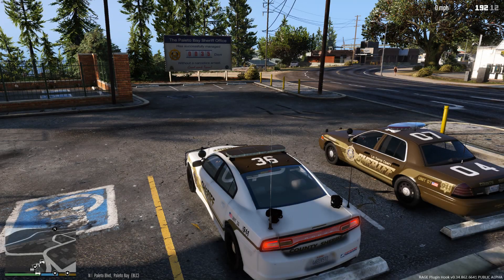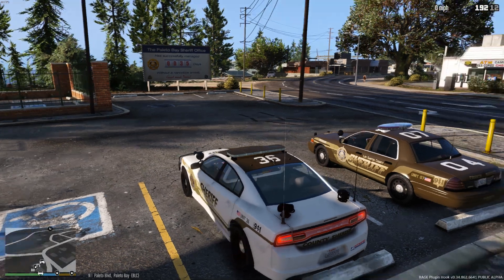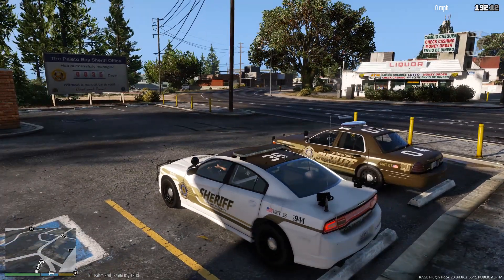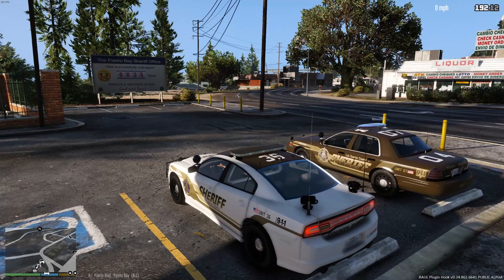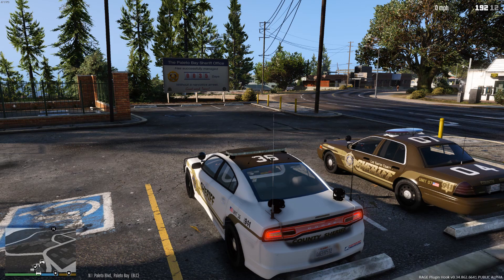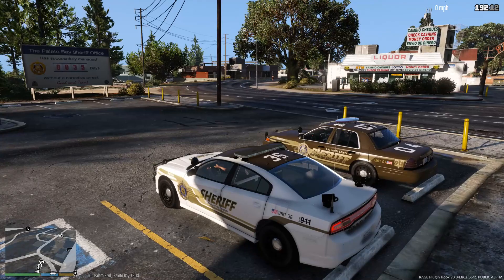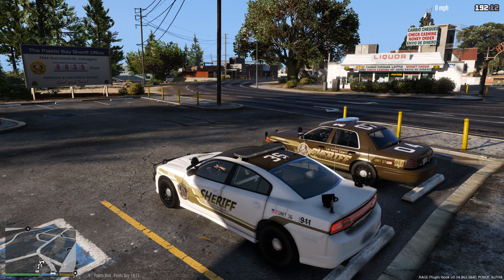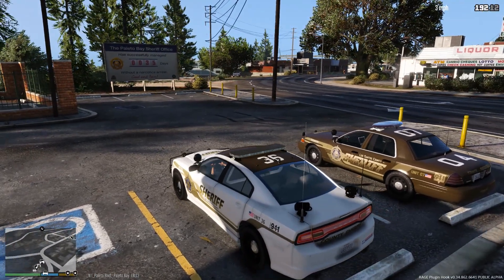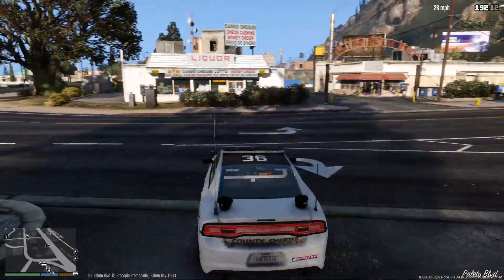Alright guys, we're going to roll with this here Charger by Martin CT. I can talk like that the entire episode if you guys want me to — makes no difference to me. We used this Charger in a previous episode, I think it's 2011. It comes with this Sheriff skin, which I really like, so I replaced all the other Sheriff cars with a variant of this skin. So we'll go ahead and get on patrol here today in Polito Bay. See what we can get into.